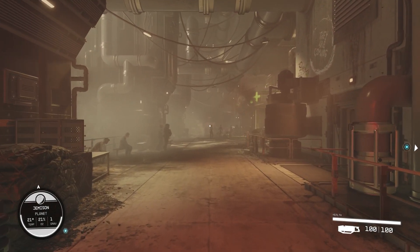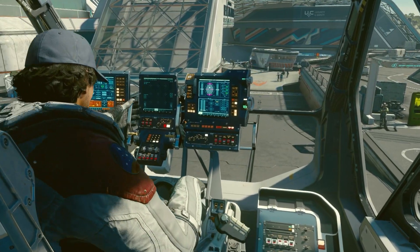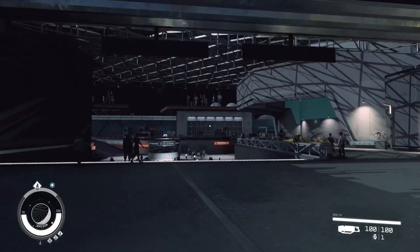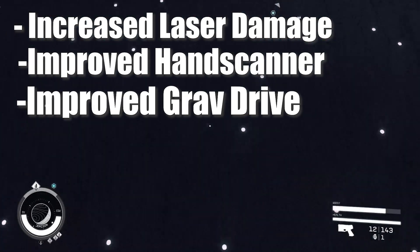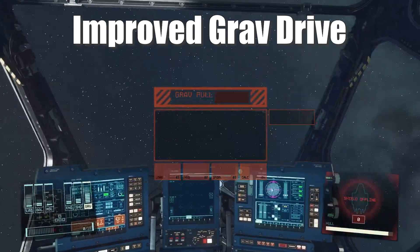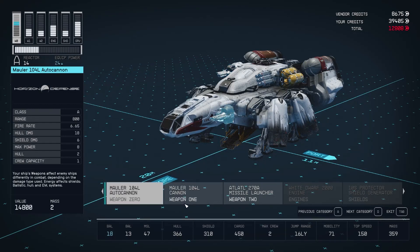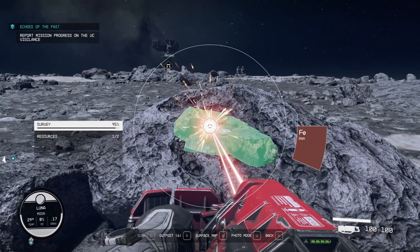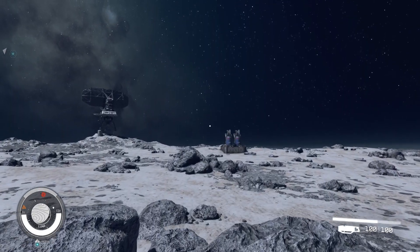Starfield is the biggest open world Bethesda has ever made by far, and for those who can't wait to ignore the main quest and explore the universe, the Explorer class is probably your go-to. As an Explorer, you'll get perks that increase laser weapon damage, make your hand scanner more effective, and improve your ship's grav drive. This last one is especially important because it dictates how far your ship can go — having this head start early on can be a huge advantage. Your hand scanner is also something you'll use a lot, so it's best to keep it running as efficiently as possible. This seems like the perfect class for those who want to set their own path and explore the stars.